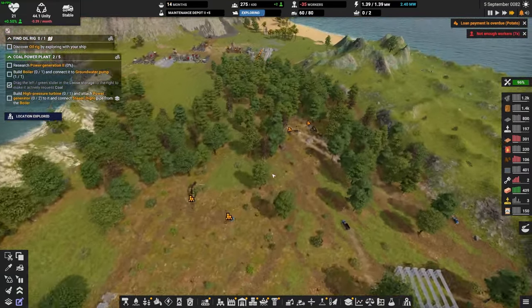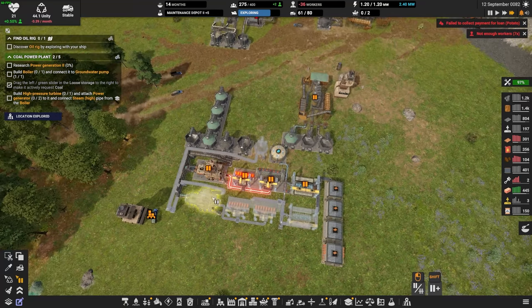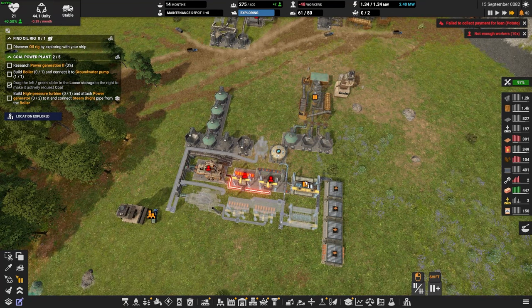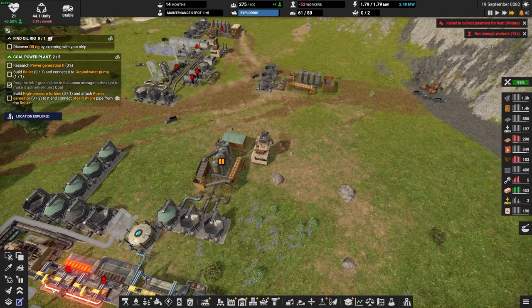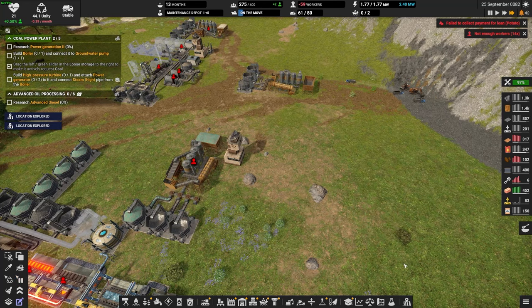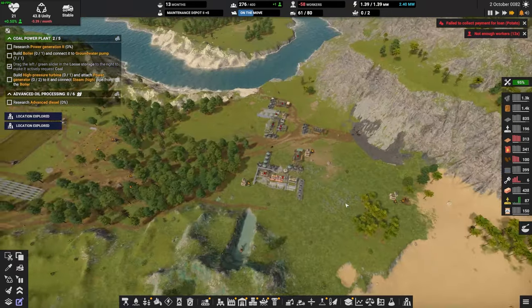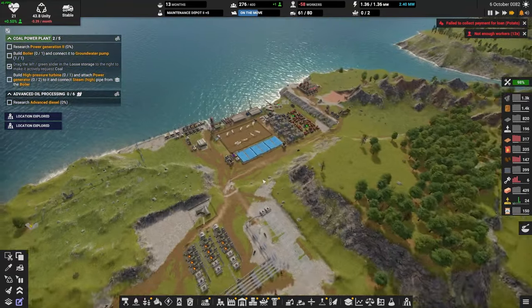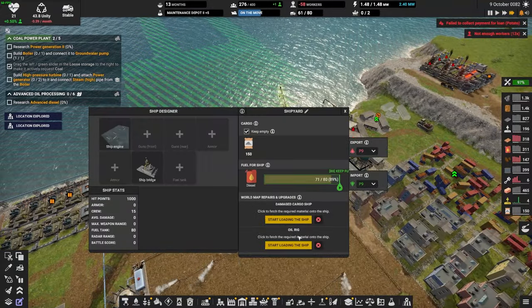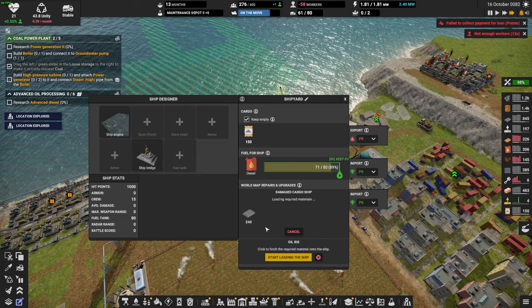We do have a lot of wood, which I'm very happy with. We are running out of copper, so let's turn on our copper smelting and our sorting. We found an oil rig — nice, that was easy. We also need to start repairs on that: 120 construction part twos. We do have quite a bit of the construction parts. Let's start with the cargo ship here first.